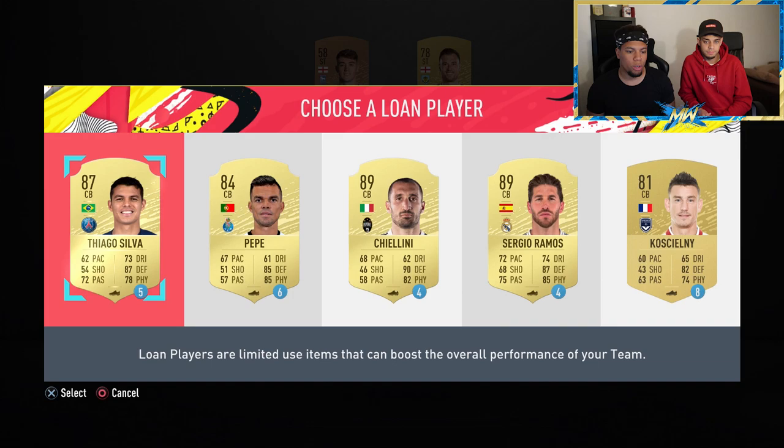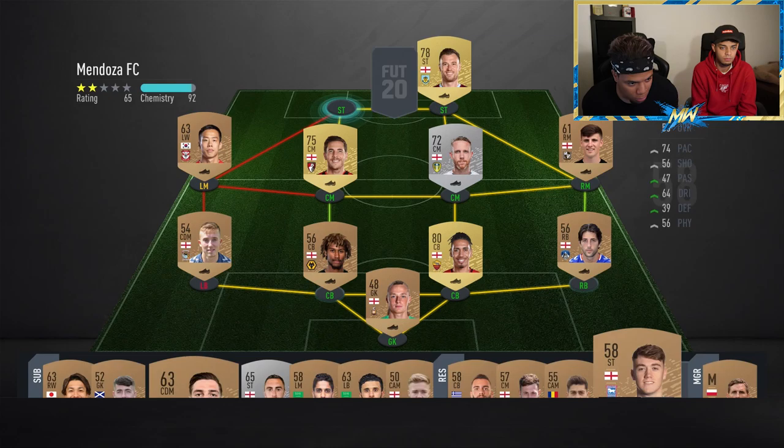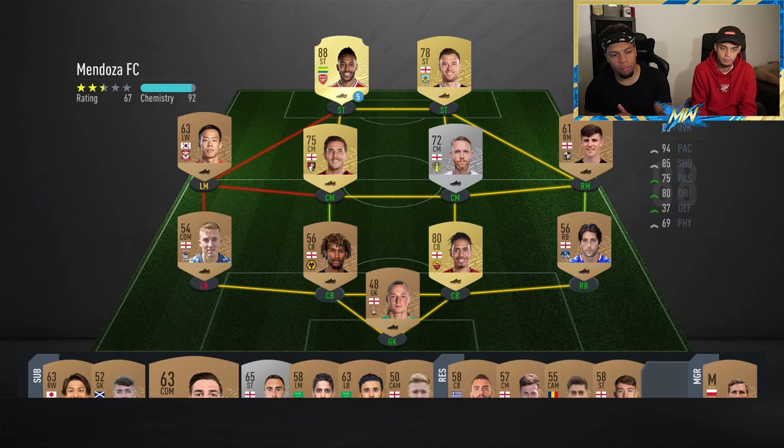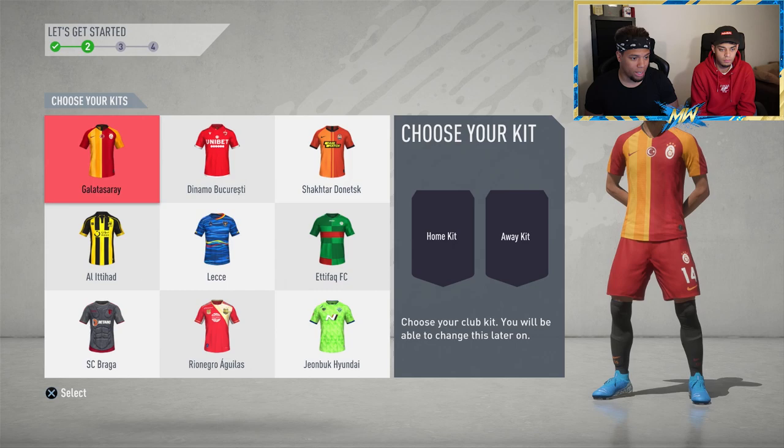You can go back and pick another position — say you want to improve your right midfielder — or pick whoever you want. We want striker, but we'll show you center back options too. Depending on which nation you picked you'll get similar options. We're going for Aubameyang at striker because he's going to be an absolute beast in this game, so in he goes.